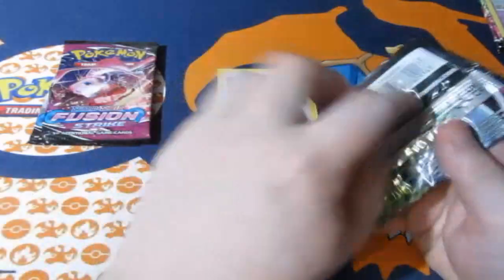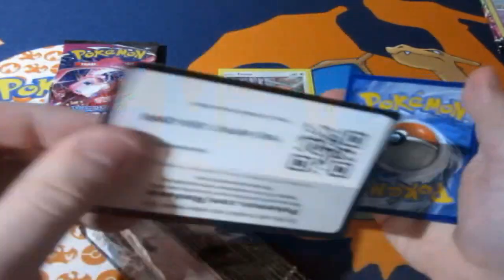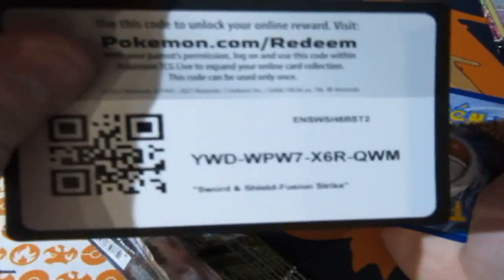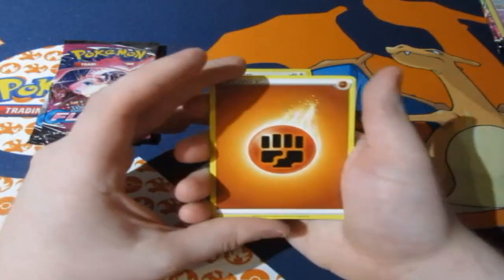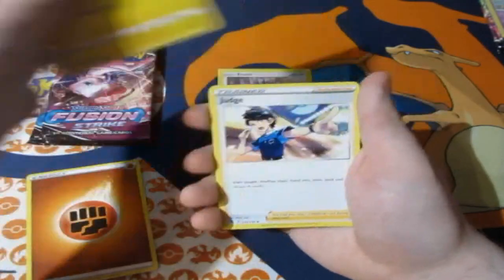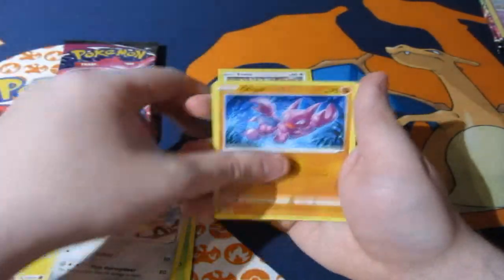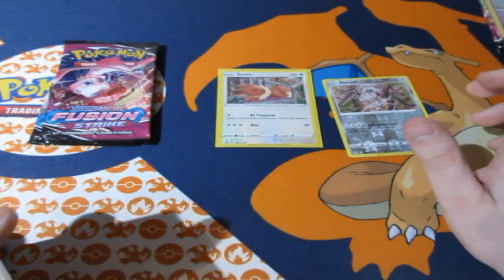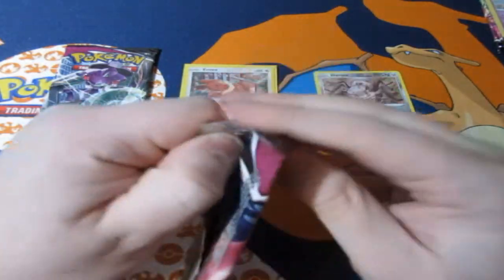Let's see what we can get from our three packs. At the moment Eevee already has one point because it's a promo card. Here's your code and it's gone. We have a lucky draw — fighting energy, charger bug, judge, Excadrill, Pansage, Cufant, Slugma, Skiddy, and a Gary. No holo yet, but it's all right — calm before the storm.